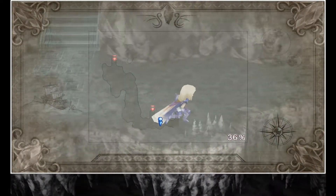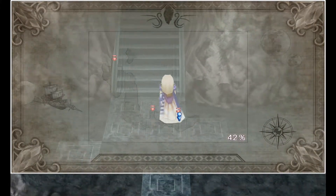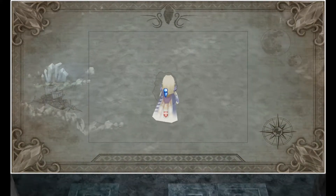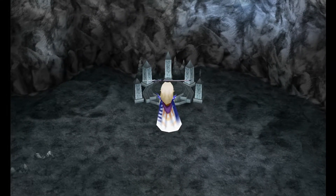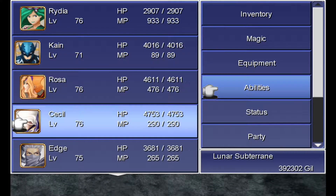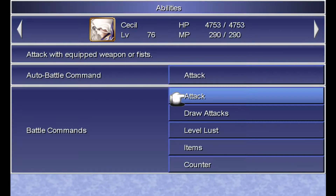We're going to start just by heading east here out of the save room, make sure you're healed up of course. We're going to head on into the next door here. I'm looking for a pedestal and as you can see it's got a holy lance item on there. So this is where we need to switch out that kick command since the attack button is going to be more useful here.